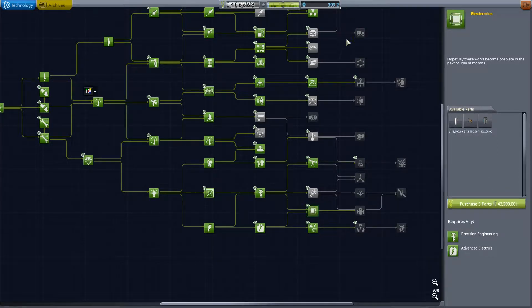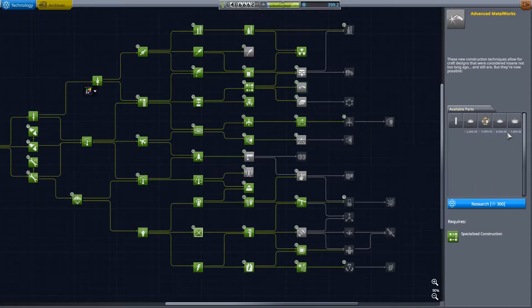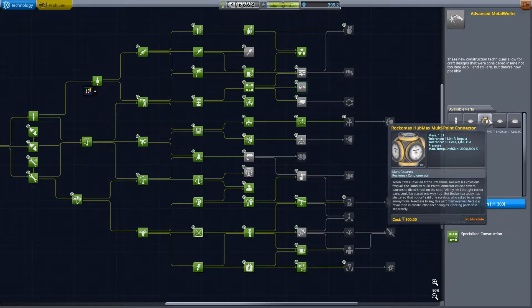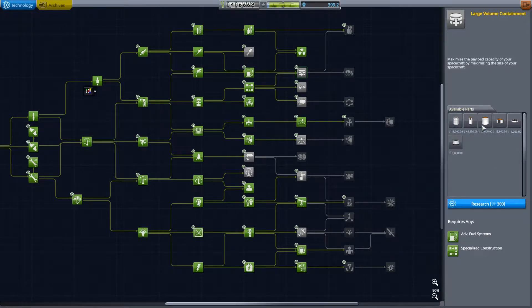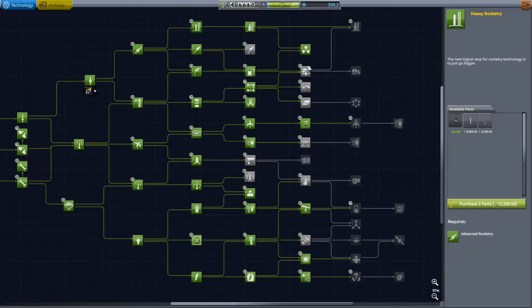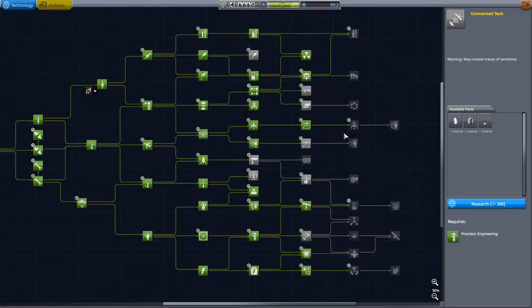Buy that one - so we've got 399 science remaining. Now I think maybe we should get something from up here. I'm kind of tilting towards the clampertrons here because this gives us this multipoint connector, which is a nice core point for your stations. We could also get access to these large fuel containers and this large storage container. That would really ramp up our ability to do things. I'm going to do it - we're going to get large fuel containment.